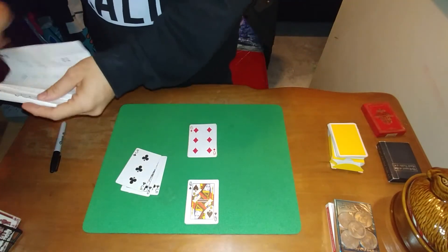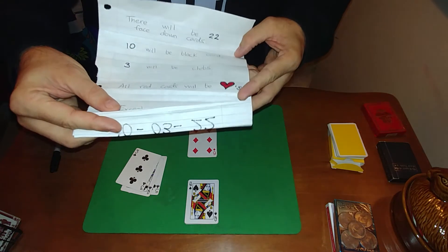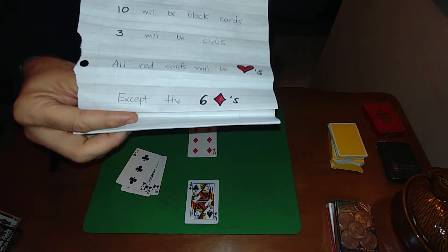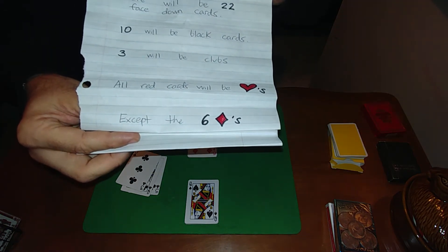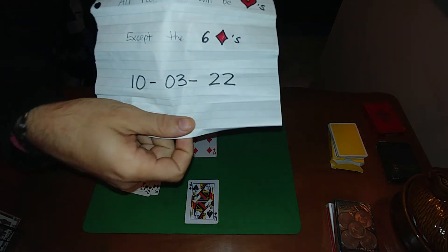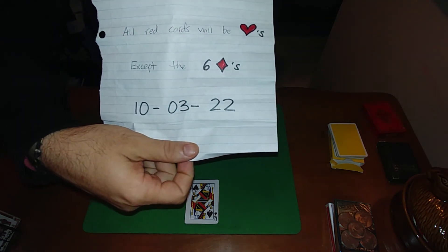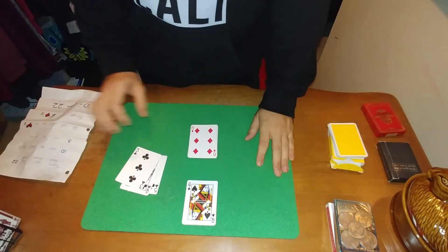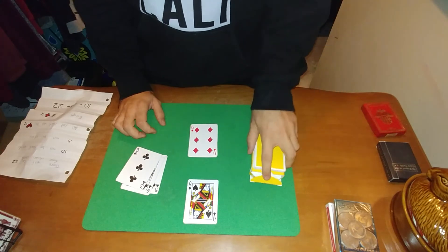Let's take a look at the next prediction — except for the six of diamonds. So there you have it: 10 black cards, three clubs, 22 face-down cards. That's 10, 3, 22 — that's the date. Five years from today. Where do I see myself? Celebrating the fifth year anniversary of Reef asking us that question.